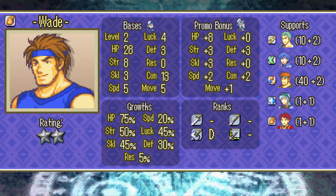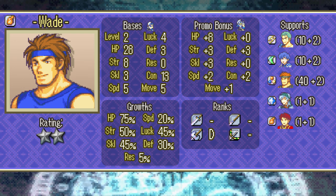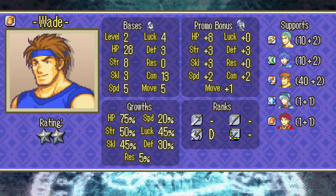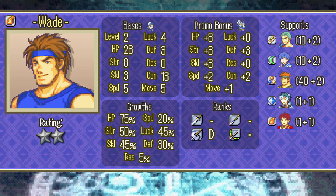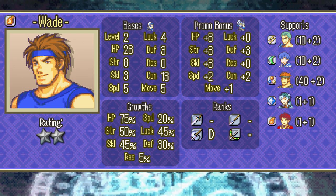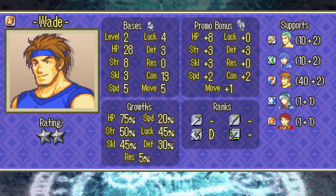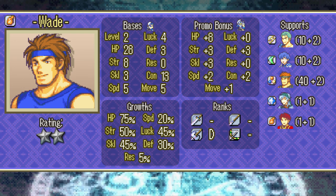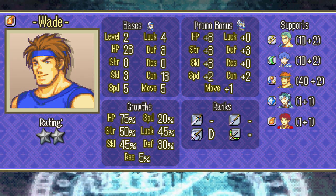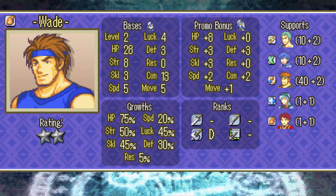Wade is the first of your two fighters, and he's not great. He may occasionally hit hard, but only when he actually lands his hits, which won't happen often due to his pitiful base skill and Binding Blade's awful hit rate on axes. Even when the stars align and Wade goes up against slow enemies with weapon triangle advantage, it's rare to see his hit rates go above 70%, meaning there's always gambling involved. His 20% speed growth also means he struggles to keep up even if you invest into him. Fighters do have humongous promotion gains, so an early promote can help, but there are far better ways to spend your hero crests. I recommend using Wade for high albeit unpredictable damage when you need it, then benching him once he starts falling off.